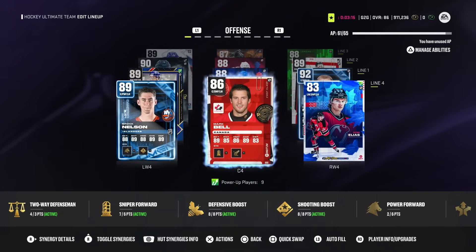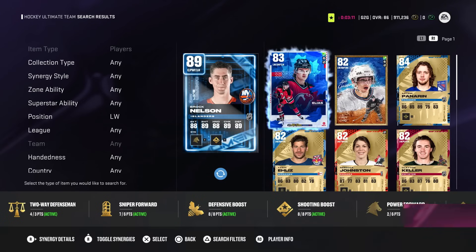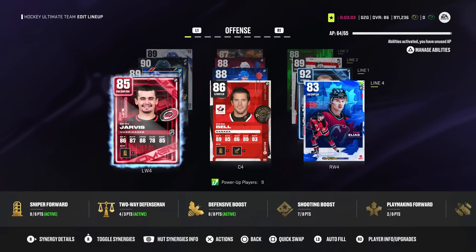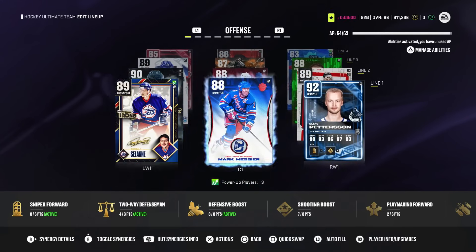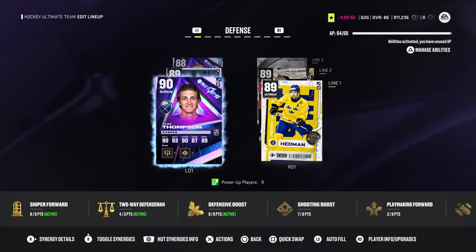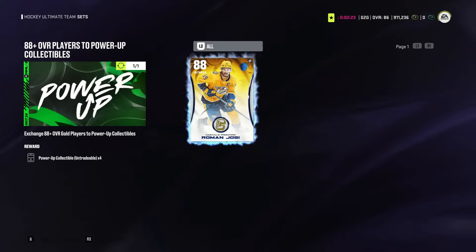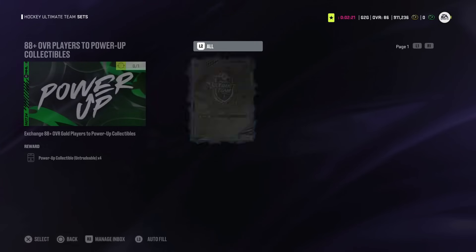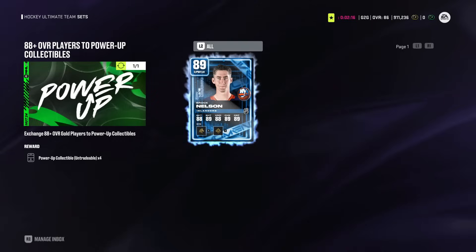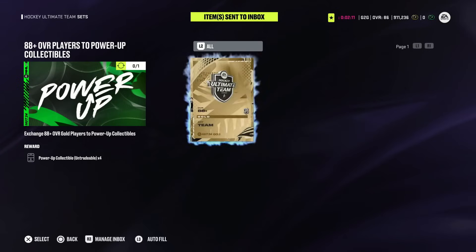I'm also thinking maybe we get rid of Brock Nelson. We kind of downgrade the team a little bit to make it better — I could throw in Seth Jarvis and trade in Nelson for four more power-up collectibles. That'll help upgrade Solani, Lidstrom, and Ovi. I think we need to do it. Really good card that we got for free from objectives, so can't complain. That's eight power-up collectibles for trading in these two cards — very, very helpful.